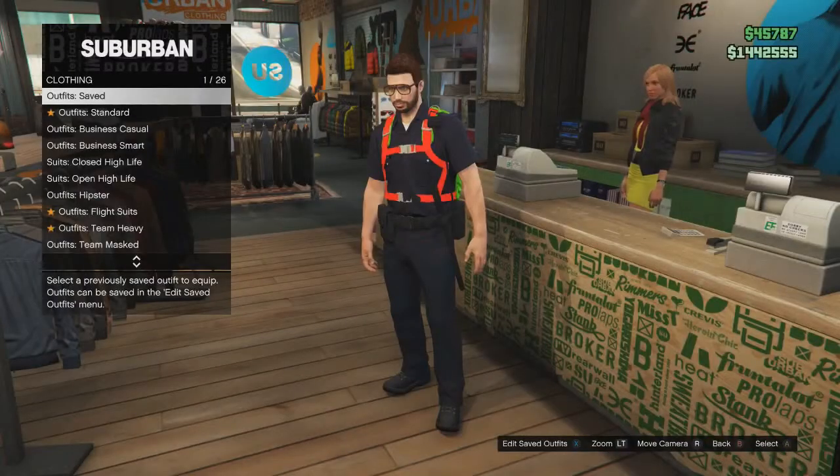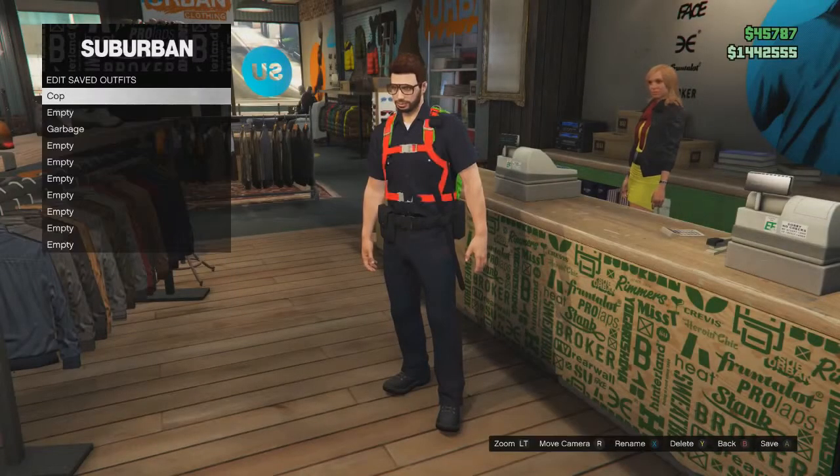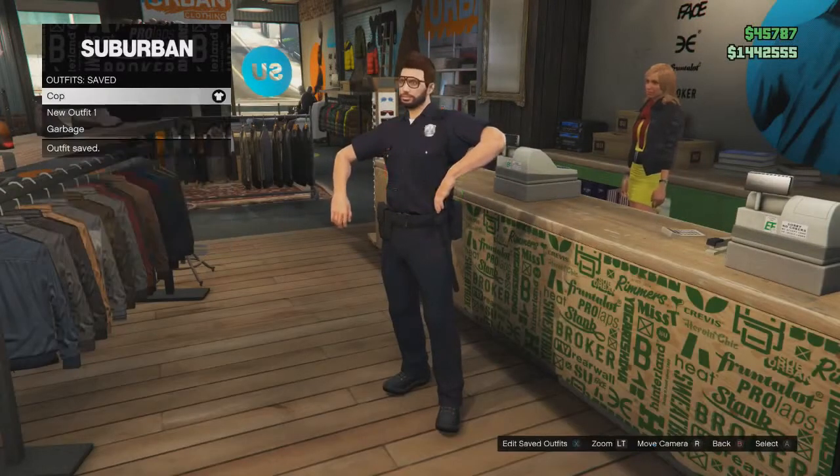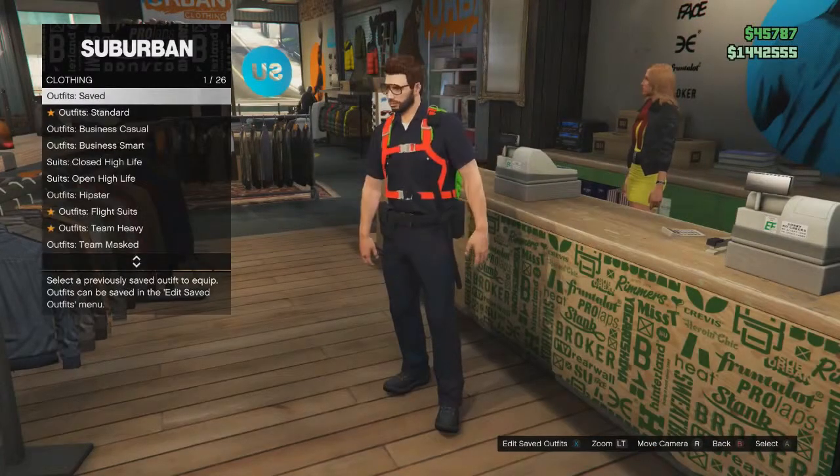Once you've done so and you have a parachute on your back, go down to the clothes store, go up to the counter and press right, then go into the outfit section, then go to your saved outfits, and you want to save your outfit as a preset outfit.